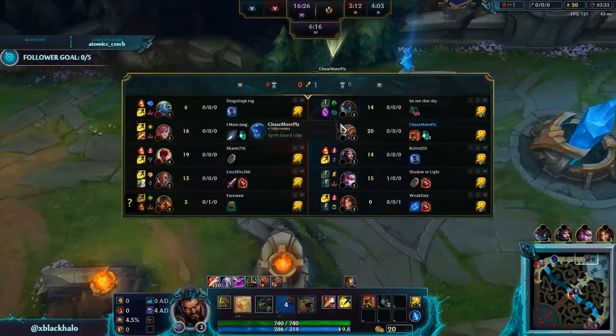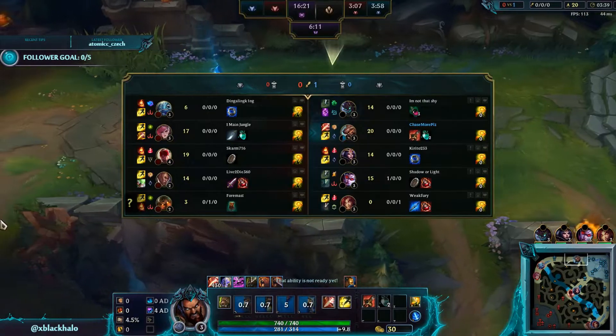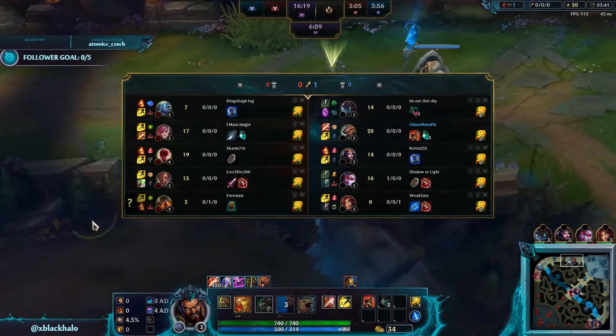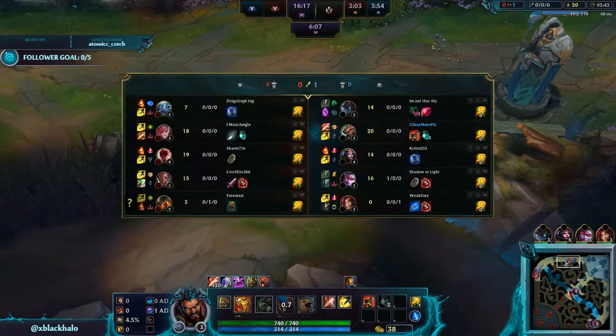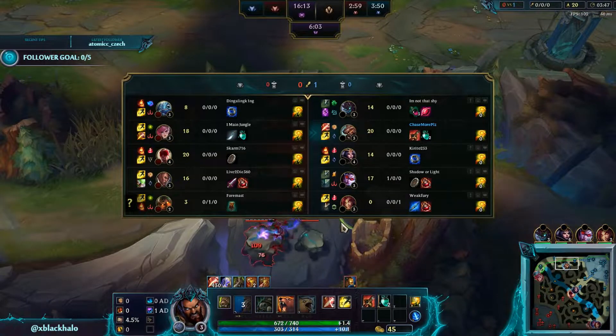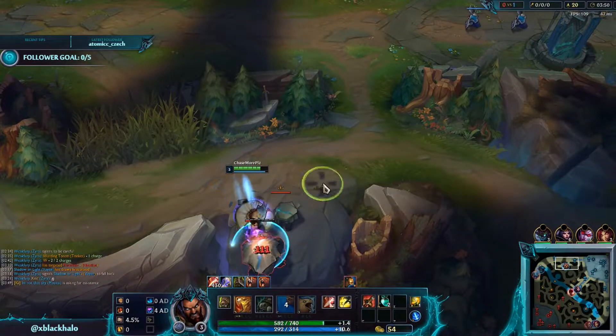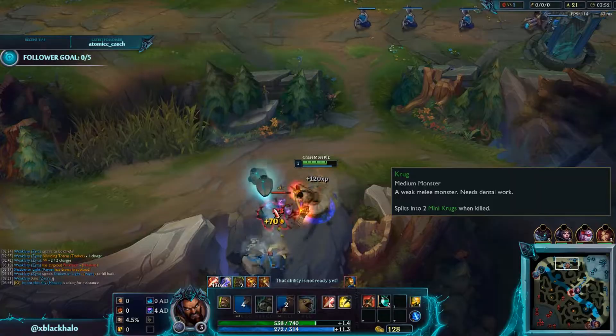Vi's gank top didn't get anything but a Flash, so that's pretty good. We got first blood, so super worth. The matchups today: Fizz top versus Maokai, Vi versus Udyr in the jungle, Lissandra mid versus LeBlanc, Lucian ADC versus Vayne, and Nautilus support versus Zyra.